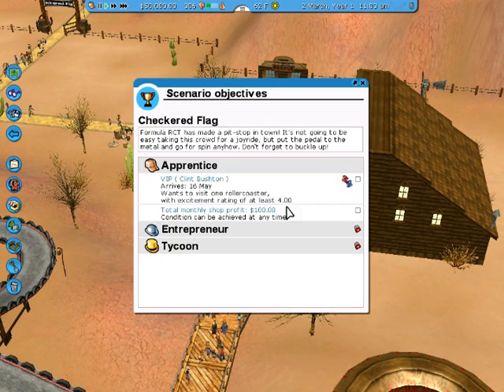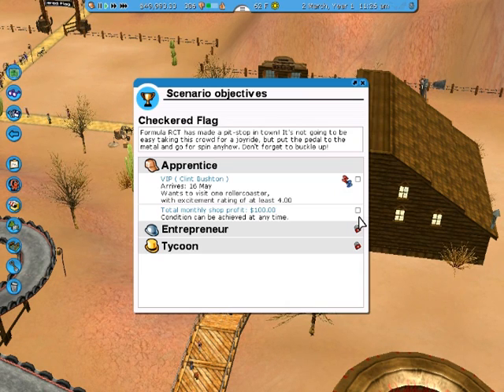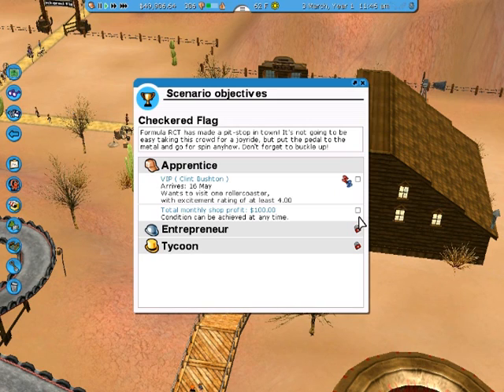We're going to check what our objectives are. And it looks like for the Princess, we have a VIP coming in — Clint Buston — arriving on the 16th of May, and he wants to visit one roller coaster with an excitement rating of at least 4. That's not too bad.